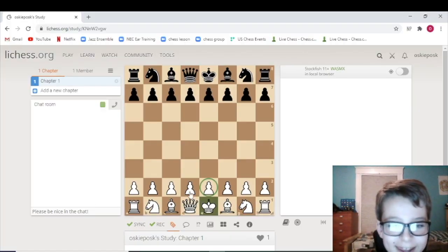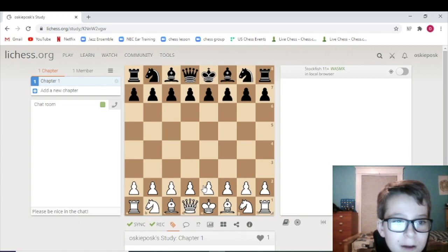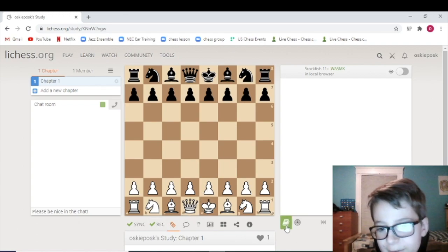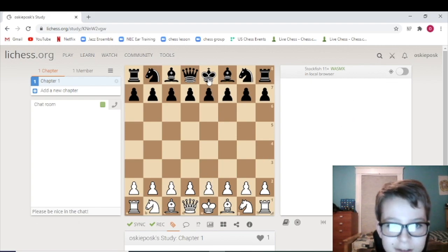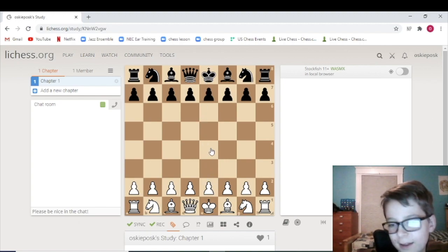Hello everybody, today we are going to be looking at an opening called the Stafford Gambit. This is a black opening, and this is how it starts.